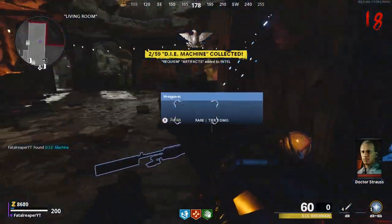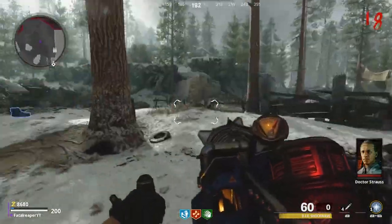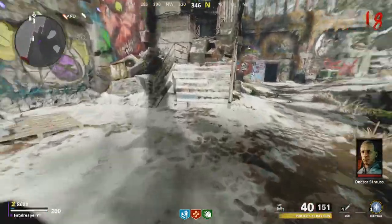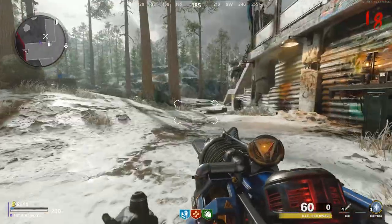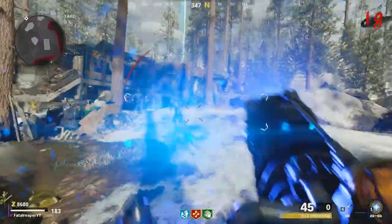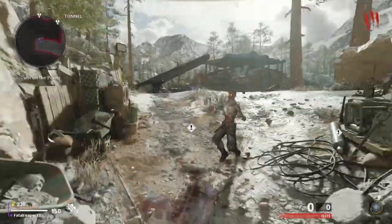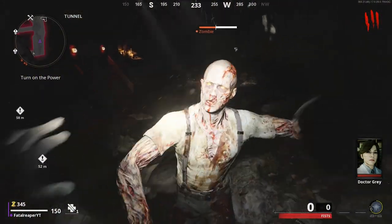After you get the wonder weapon — the Die Shockwave — you will then head over towards the power room. Right after you get Jugger, you're going to open up those doors down there — the doors that open themselves that you don't have to pay for. After opening that, you will go down in the tunnel and then hop up there.